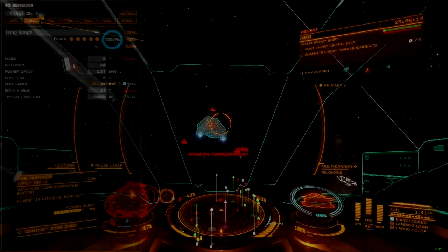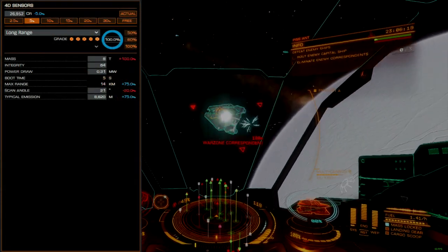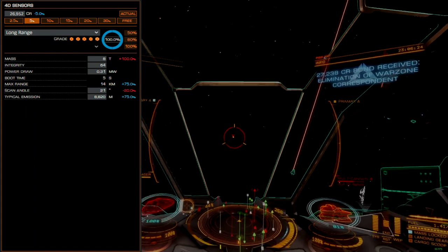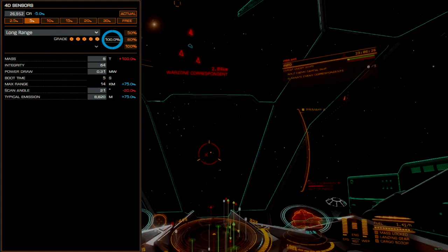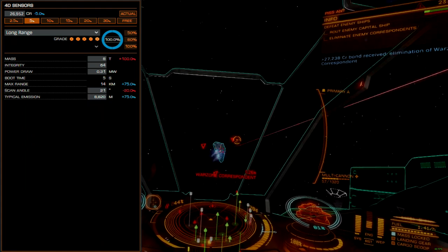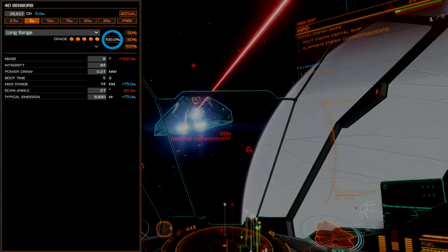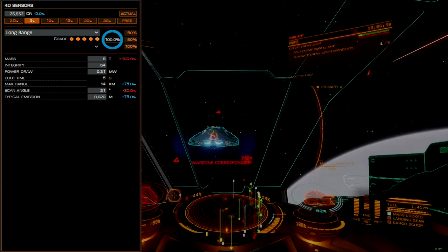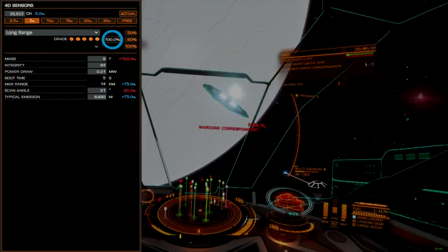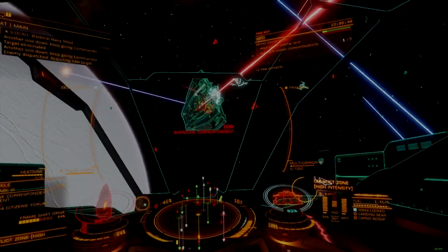The sensors are rated 4D and paired with a long-range blueprint. While it might appear counterintuitive, this configuration saves power and weight compared to the same setup on an A-rated sensor, which has a stock mass of 10 tons. A long-range engineered 4D sensor package provides 14 kilometers of max detection range with only 8 tons of total mass and 0.31 megawatts of power draw, which is an excellent compromise. The size 3C fuel tank is not altered.